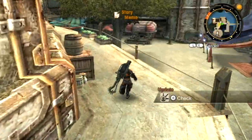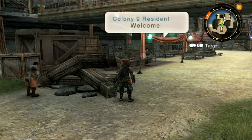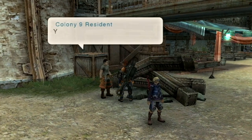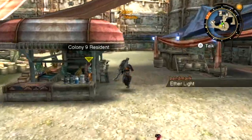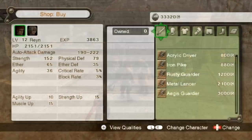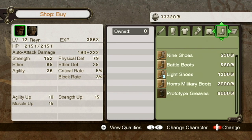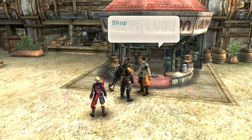There's rubble all over the colony from the Mechon attack — some buildings are even destroyed. A soldier advises us to armor up. The shop has new equipment in. Checking the store, there are better pieces of equipment available but nothing I really need given the gear I got from doing quests. One important thing to note: there are art books available for purchase. Buying these books lets you raise your arts above level 4. Even though I have the money, I won't buy any right now, but I wanted to make note of them in case you want to.